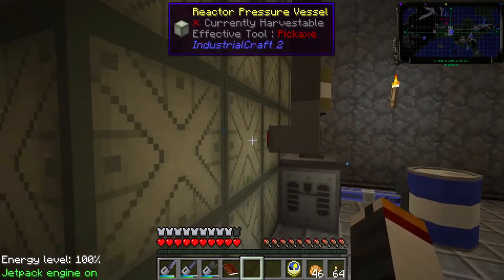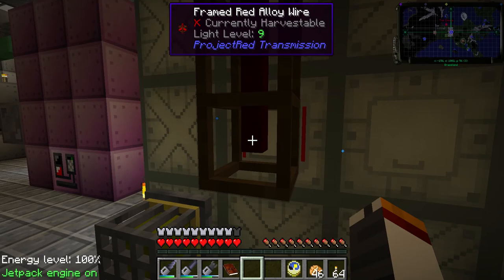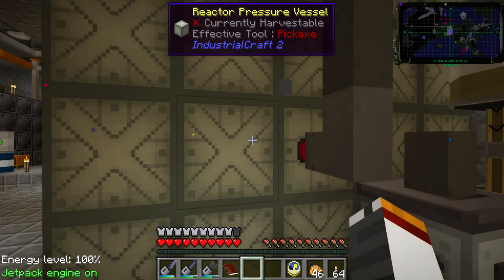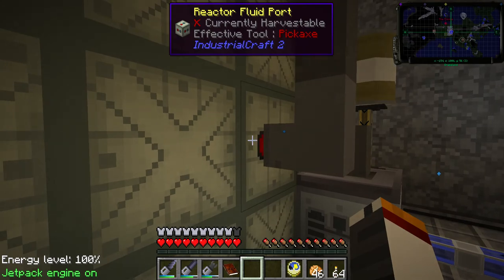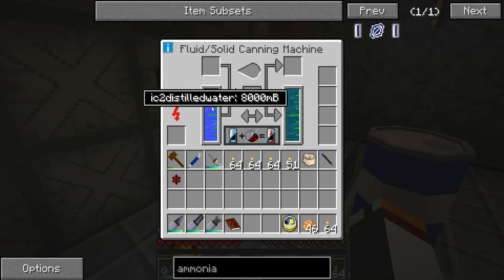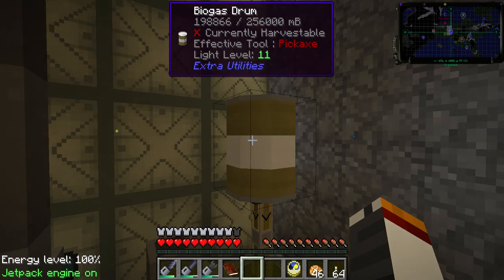You're going to need a reactor access hatch to get inside since the thing is encased. Once you've completed the vessel it'll turn into a funny colored thing showing coolant levels and HUs. If you hover over it, it'll say 'nuclear reactor in fluid cooling mode, output 100%' — a big leap over producing straight EU. You'll also need a redstone reactor port to turn it on and off, two reactor fluid ports, and IC2 coolant made with lapis dust and distilled water — eight per distilled water, or use distilled water one-to-one.